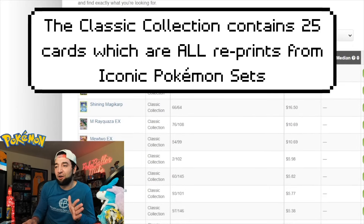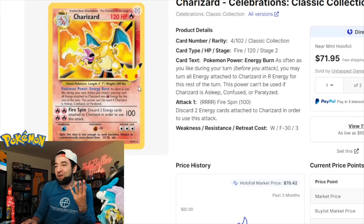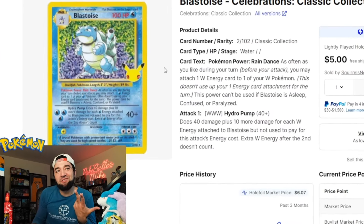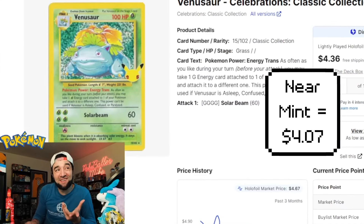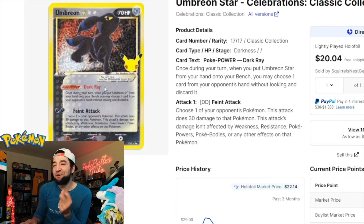Some iconic cards in here for sure — obviously you have the Charizard, the Blastoise, and the Venusaur. We're going to look at this Charizard first; it's a very iconic artwork and you can actually add that Charizard in for right around $72. We have the Blastoise as well, and it looks like we can add that in for about $6. Another base set reprint — the Venusaur right here — and perhaps my favorite card in the subset is this Umbreon Gold Star.